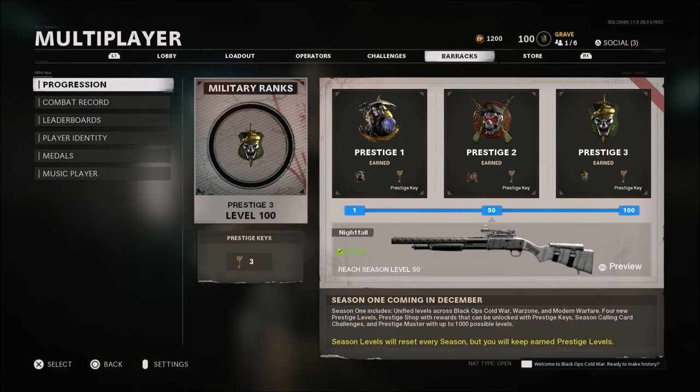A Prestige key and emblem is all right, but I was kind of hoping — the further you progressed into Prestige, maybe get the emblem and key at one, then the emblem, key, and the Nightfall shotgun blueprint at 50, and when you hit Prestige 3, level 100, you got something else added on top of that. That way it would give people the incentive to continue to play, because right now a lot of people are saying they're getting tired of the game already because of the sweaty skill-based matchmaking.